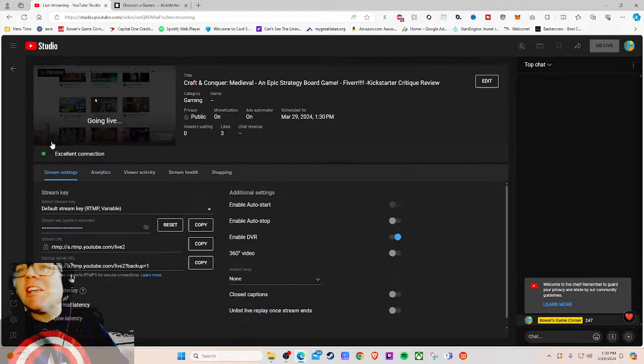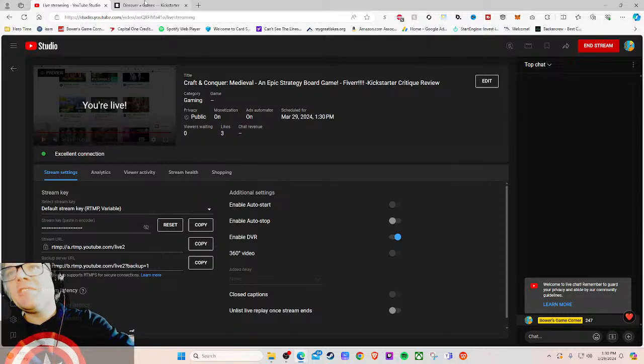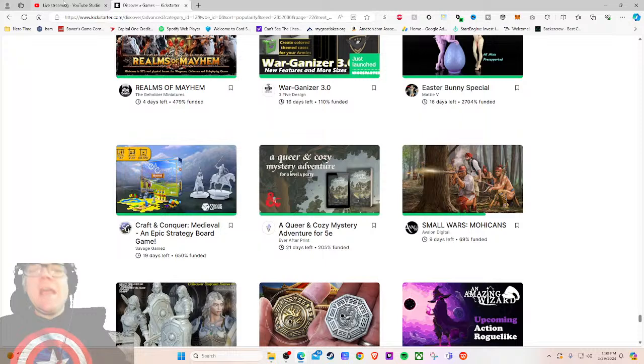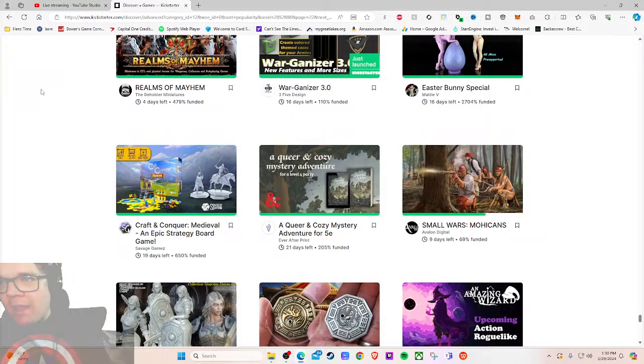Welcome to another Kickstarter critique where we take a look at a different Kickstarter tabletop game project every weekday at 1:30 PM Eastern Standard Time. I give my honest thoughts on how that project is being run. Today we got a Fiverr order — someone reached out through my Fiverr, link down below. They said 'hey, I want you to check out my Kickstarter,' so we're here checking out Craft and Conquer Medieval, an epic strategy board game by Savage Games.